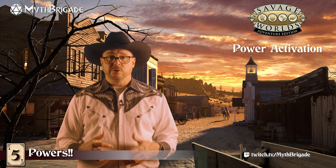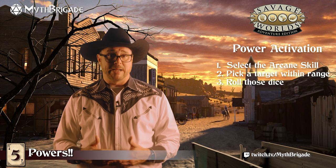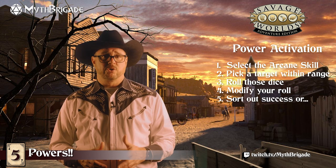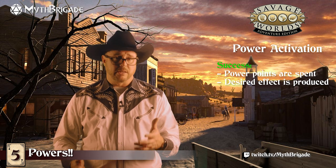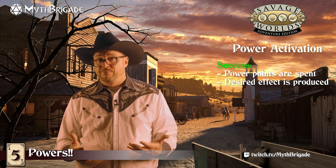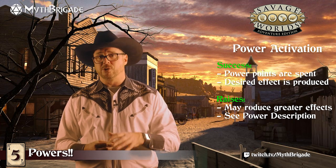All powers are activated using the appropriate arcane skill for the character's arcane background. A target within range is selected, a skill roll is made, and any situational bonuses or penalties are factored in. As with any other skill check in Savage Worlds Adventure Edition, if the modified total is a 4 or more, the character burns all the power points for that casting and the effect is produced successfully. The GM sorts out the impact on the target or situation. A success with a raise typically introduces additional effects, listed with each power's description if applicable.